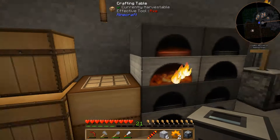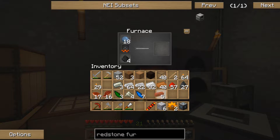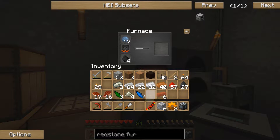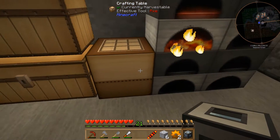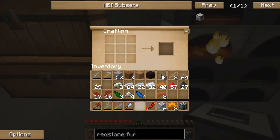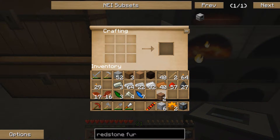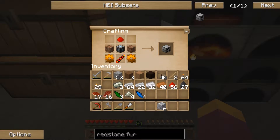We're just waiting for the bricks to come out — we need eight of those since it's four bricks per brick block. There's our Redstone Furnace. It can't be powered straight away because the furnace generator is sitting on the left side of the pulverizer. Let's quickly assemble those bricks and get it together.